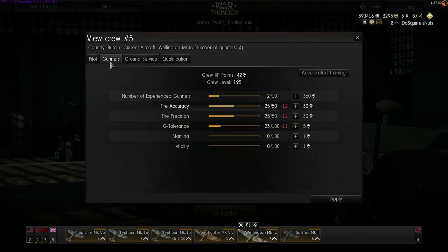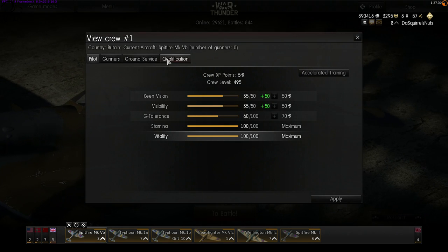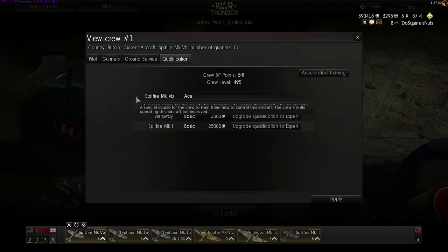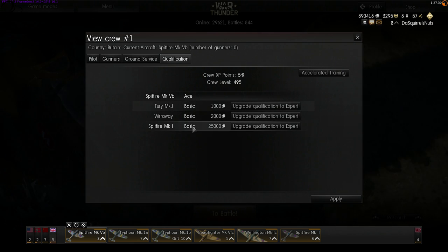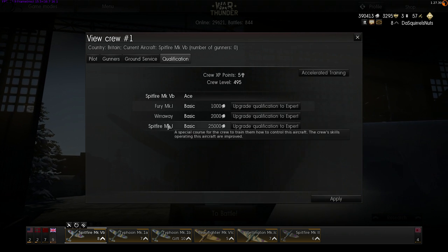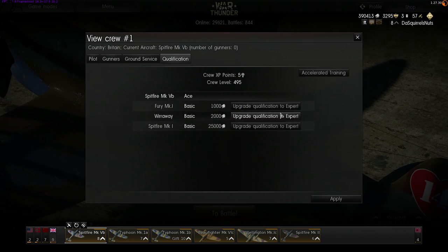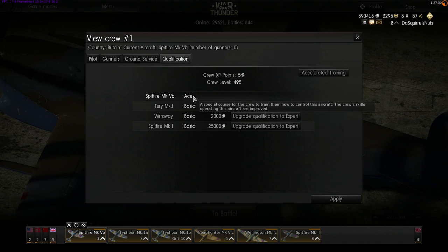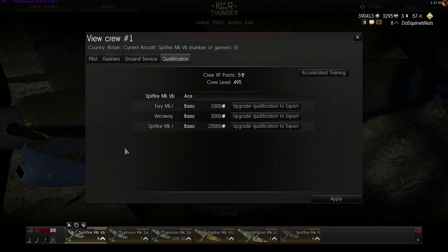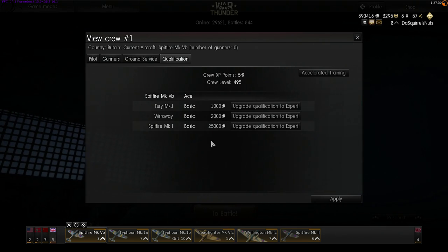The final thing to explain is qualification. In my qualification tab you can see my Spitfire crew is on ACE — fully trained. Expert is the next level up from basic and requires lions to purchase. ACE requires gold eagles. The cost is dependent on the tier of the aircraft, so the higher the tier, the more it will cost. Things get more expensive at high tier — there's no way around that.